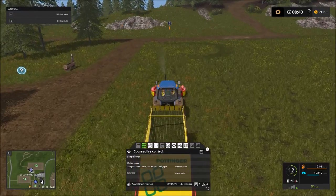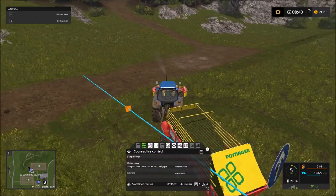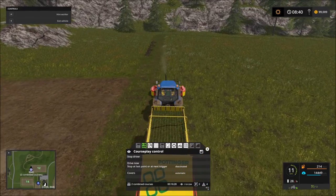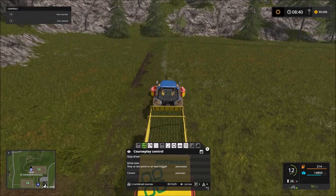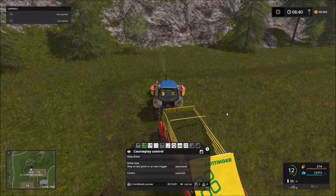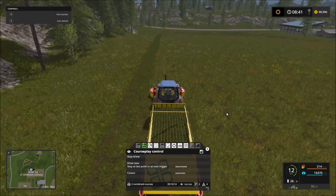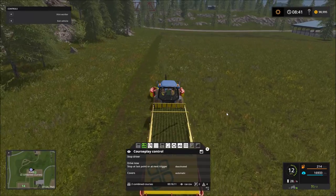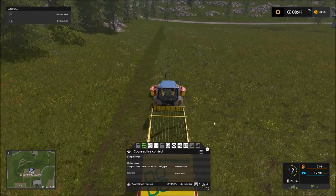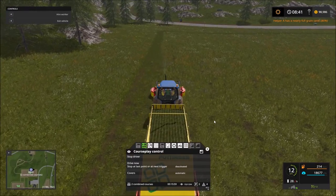He's finishing his first trip around and now going for pass number two. Again, headlands are purely optional — I don't think it was really necessary here, but I'm trying to build in a little margin of error. Realistically it'll just cost us a little time or a tiny bit of grass pickup, but I'm not worried about that.